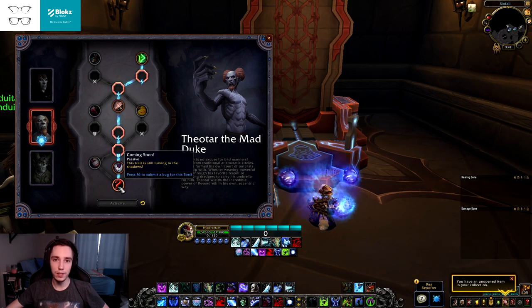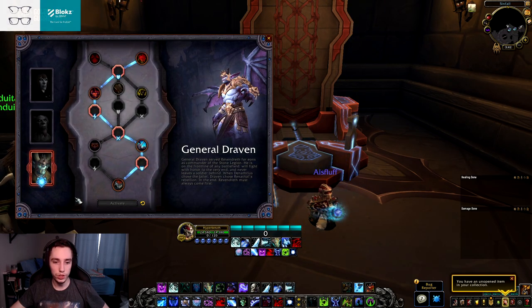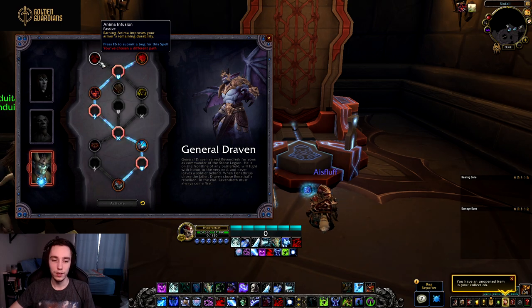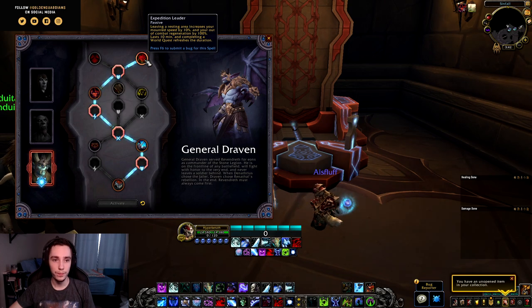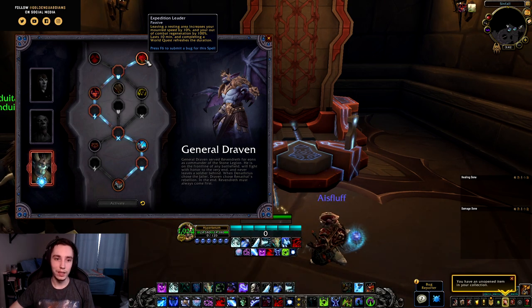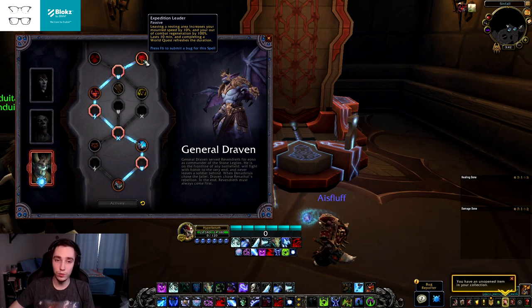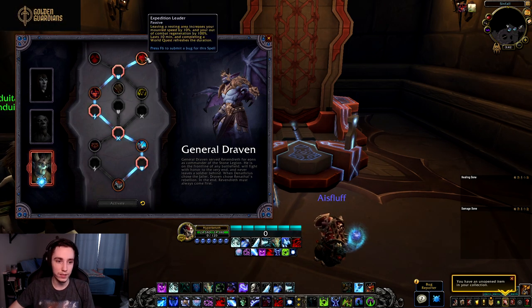Moving on to General Draven. In the first row, Anima Infusion means earning anima improves your armor durability so you pay less on open-world content. Expedition Leader — leaving a resting area increases mounted speed by 10% and out-of-combat regen by 100% for 10 minutes, refreshed by completing world quests. This is super nice for world questing — just moving around faster is always welcome.